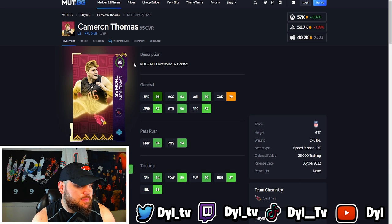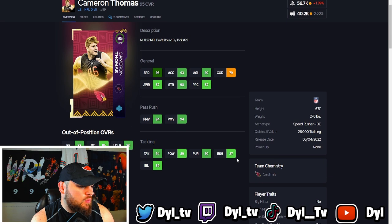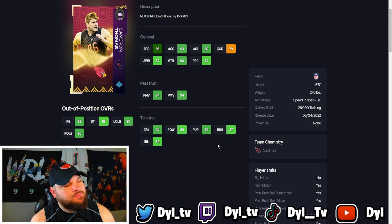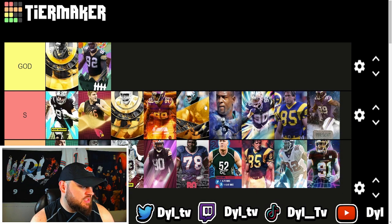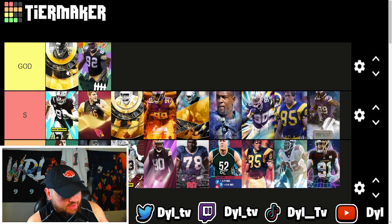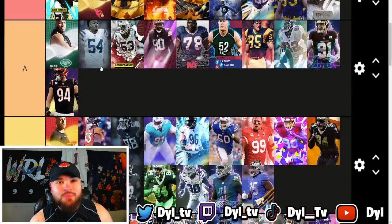This card has no business being this good for this price — Cam Thomas is amazing. He's 6'5" 270, has 95 speed, 93 acceleration, 92 agility, 90 strength, 94 finesse moves, and 94 power moves. He has basically perfect pass rushing and every single pass rush trait on yes. He is an absolute animal and is for sure going up into S tier. The reason he's not in god tier is his run defense and the fact that Reggie White and Patrick Kearney have discounted abilities, which is incredibly valuable.